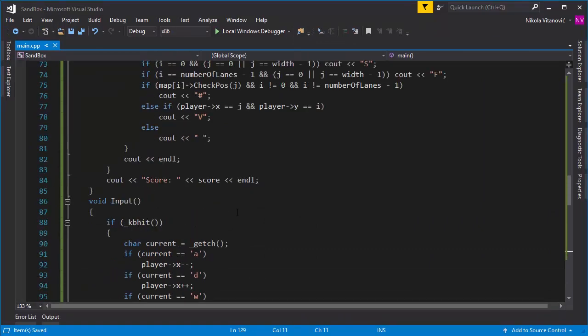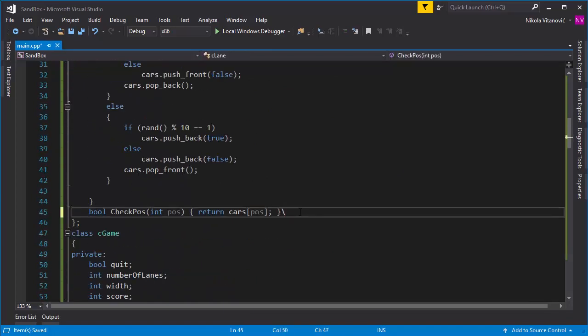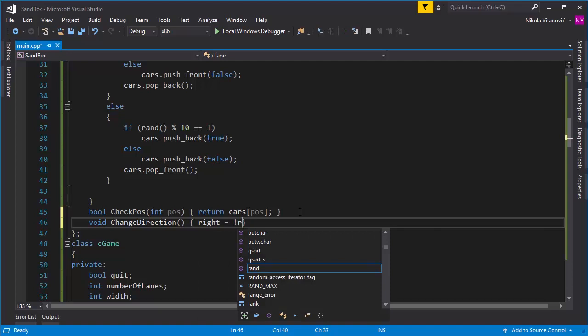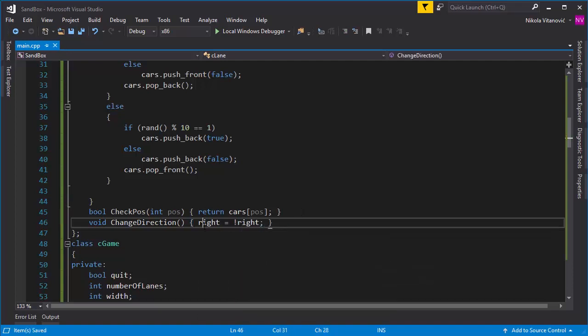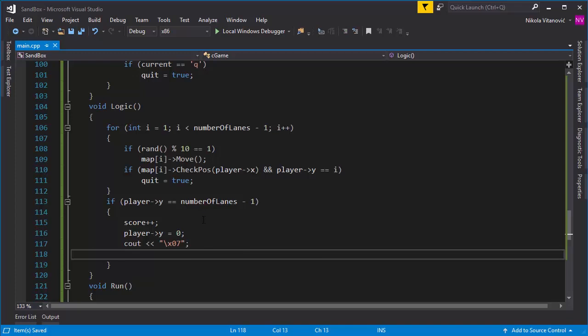To make it even more interesting, we can create a function that changes direction in CLane, called void changeDirection(). We write it in one line: right = !right, so we just negate the current direction — if right was true it becomes false and vice versa. We call changeDirection in the logic function when the player passes a level, randomly selecting one of the lanes using Rand mod numberOfLanes and changing its direction.